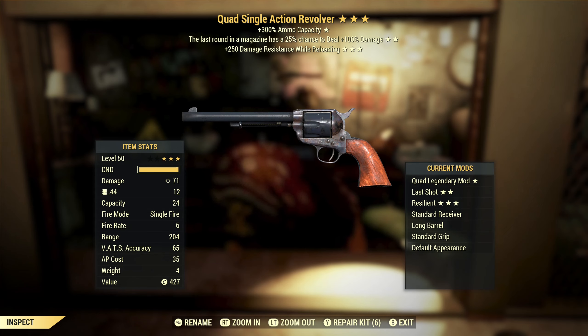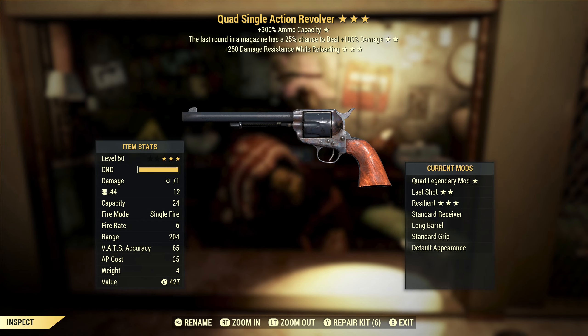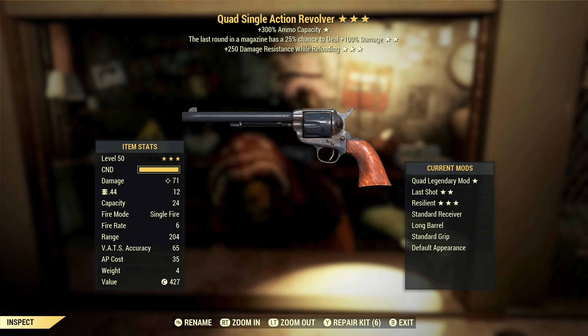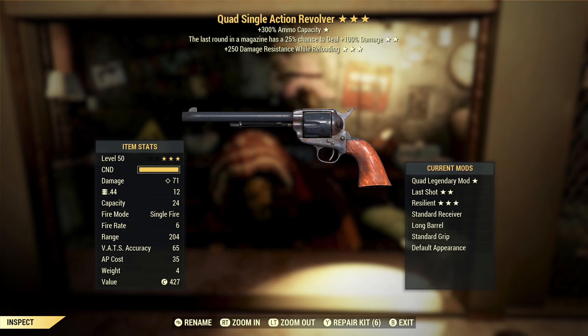We've got a quad single action revolver with last round and damage resist while reloading — this is so bad, and I love it. This loads one bullet at a time, so quad will give you 24 rounds. If you fire all the way to the end, you're going to be reloading for a while. The last round effect combined with quad means you have to wait 24 rounds just for a one-in-four chance to deal double damage on that one shot. Super awesome. And if you're running this as a berserker with no armor, that damage resist while reloading would actually be good because you are going to be reloading for a long time. This is all kinds of bad — I love it.